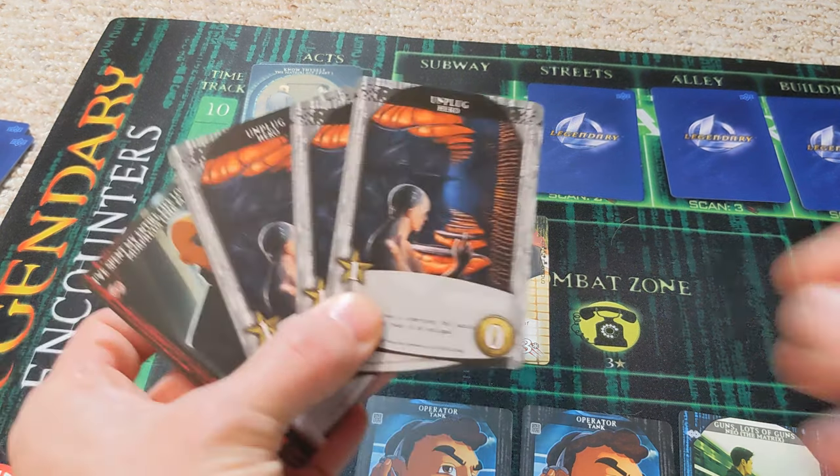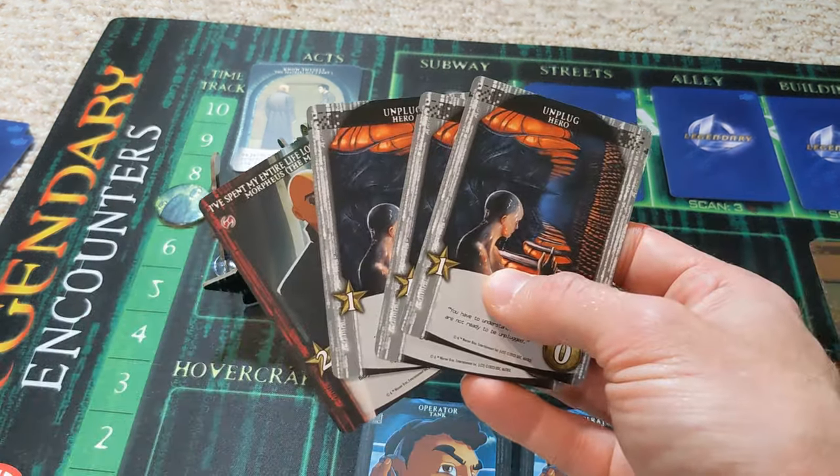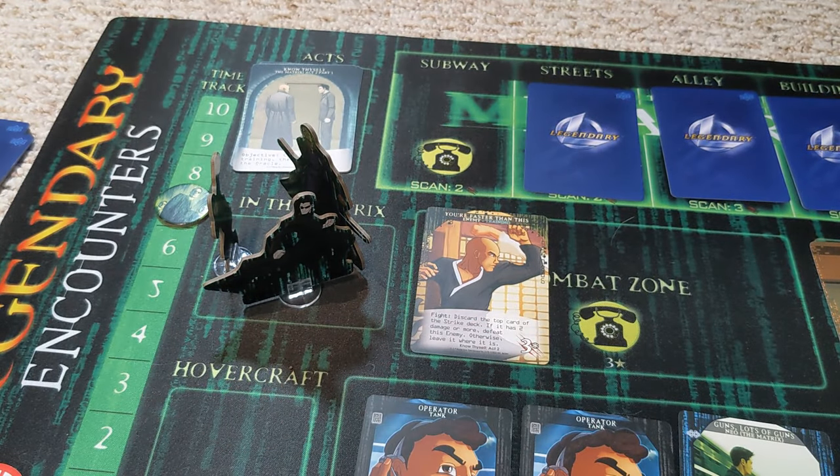I actually have some decent recruiting points to spend, and I could leave the matrix, but the problem is any strike would hit the time track and not me. I'm in good health, so I'm going to just have to take the hit, and it's fortunately just one damage. Unfortunately we don't get to recruit any new cards — this is the way these games generally tend to work. You have some time to recruit cards early on, but eventually it gets harder to get out of the matrix and build your deck.